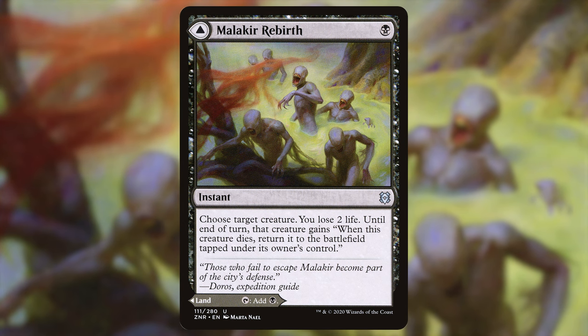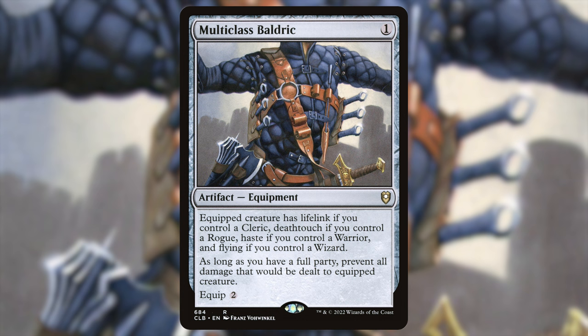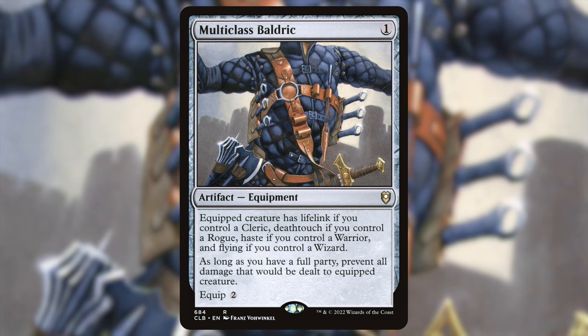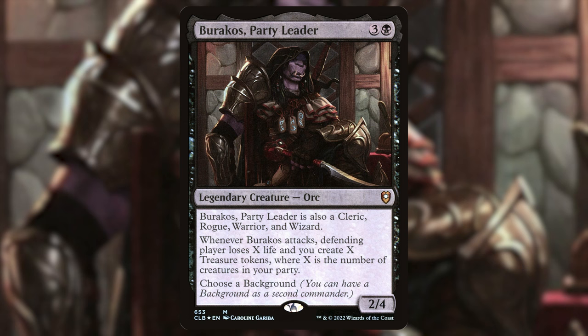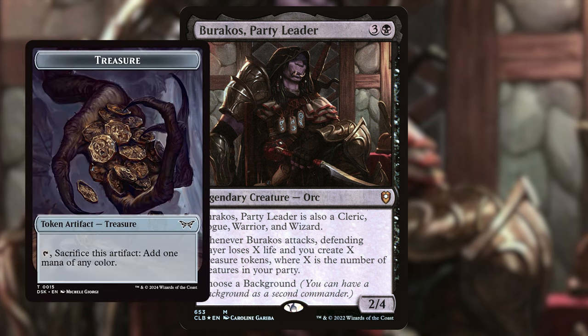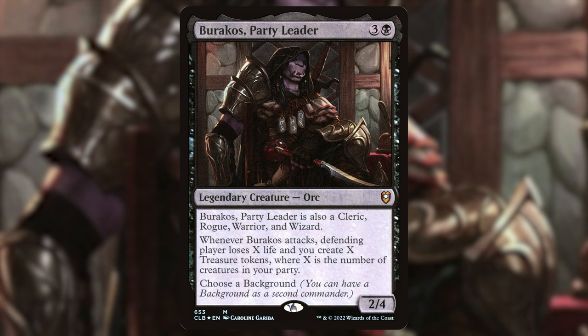Next up, Multiclass Baldric — one generic mana artifact equipment. The equipped creature has lifelink if you control a cleric, deathtouch if you control a rogue, haste if you control a warrior, and flying if you control a wizard. As long as you have a full party, prevent all damage that would be dealt to the equipped creature — so you can swing in every turn for commander damage safely. Similarly, I have Barackos Party Leader — three and a black for a 2/4 Orc who is also a cleric, rogue, warrior, and wizard, filling whatever party slot you're missing. Whenever Barackos attacks, the defending player loses X life and you create X treasure tokens, where X is the number of creatures in your party.